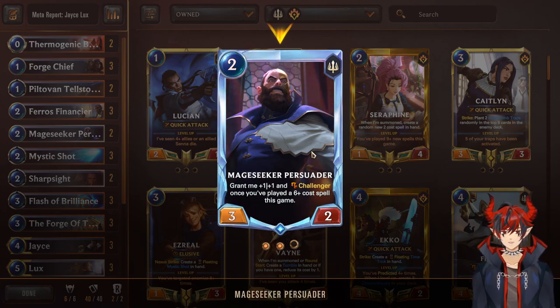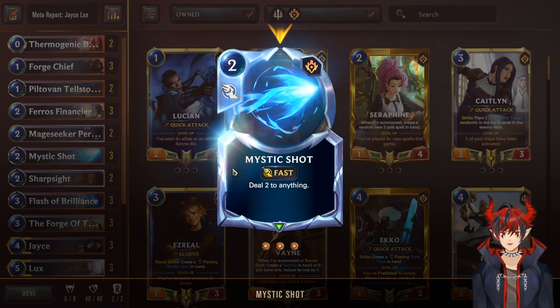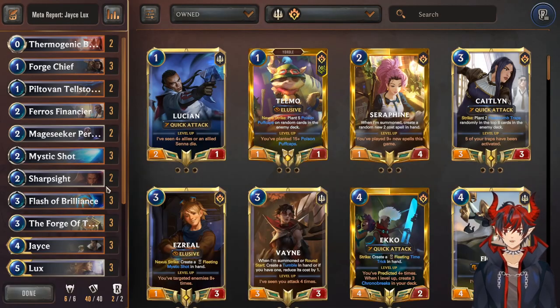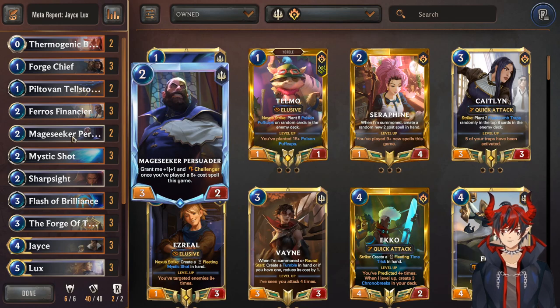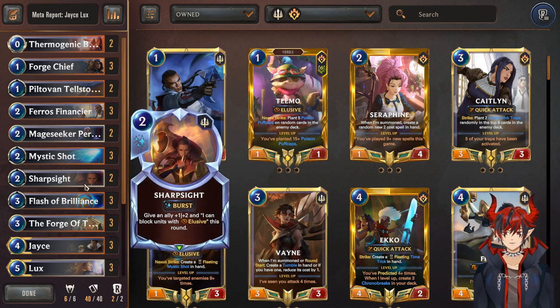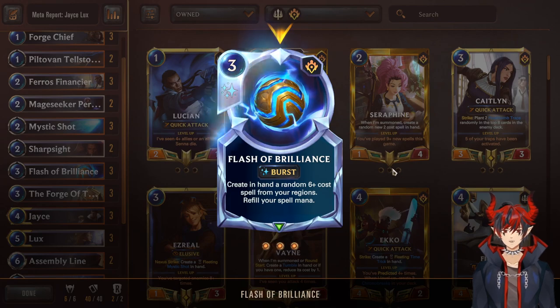If you play him later after playing a six-cost, he'll just have the +1/+1 Challenger on summon. Really good for beating down the opponent's board — you can sit on this guy, Sharp Sight to protect him, control the board, and chill with a premium unit. Next we have triple Mystic Shot — P&Z removal, very nice. Double Sharp Sight for a bit of protection with the Mage Seeker, protecting Financier or your champions.